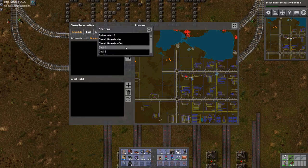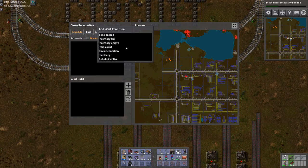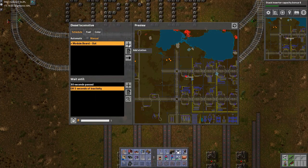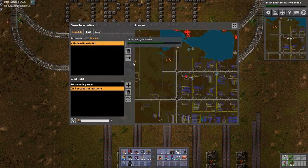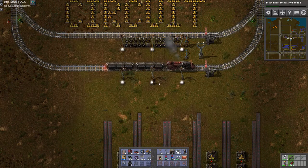This one is going to be module board outbound, plus another condition of inactivity. And you're going to be module circuit board inbound, time passed, plus another condition of inactivity. And then off we go.